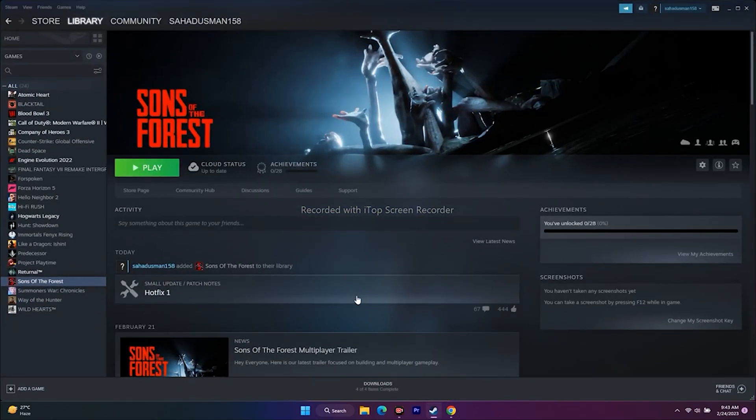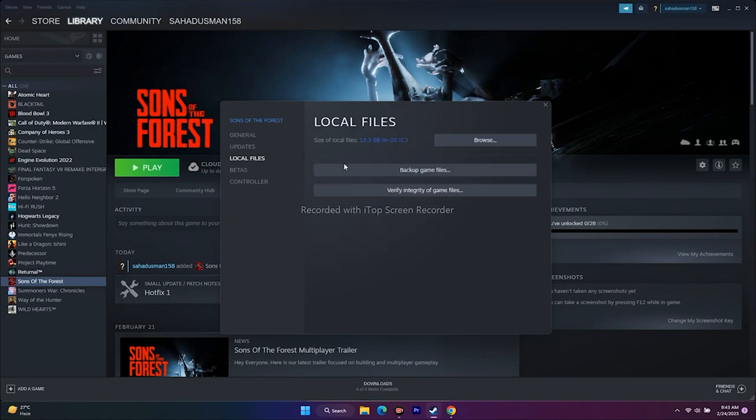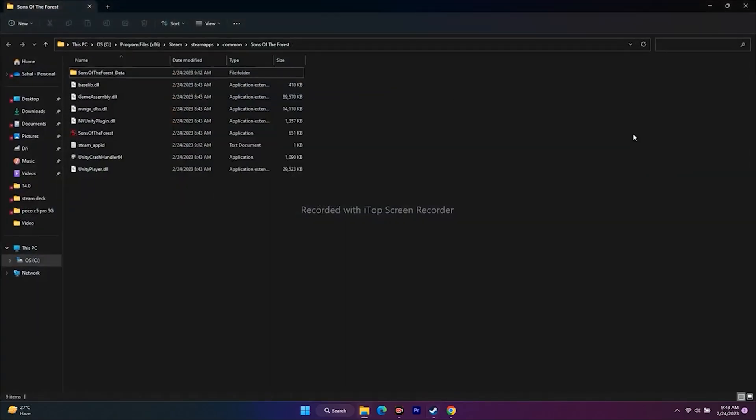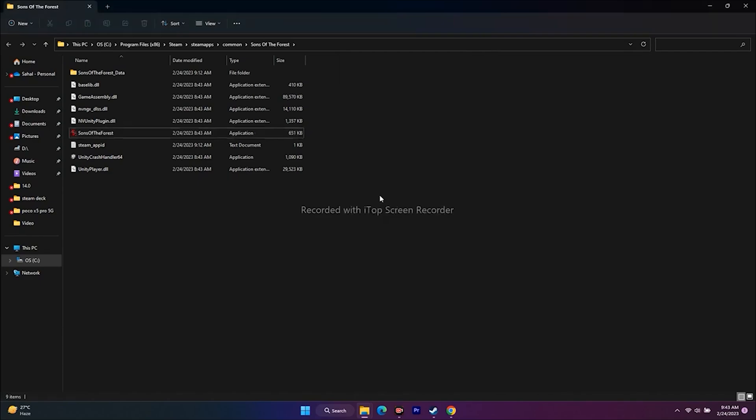The next step is to run the game as an administrator. Right-click the game in Steam, go to Properties, Local Files, click Browse, then right-click the executable and go to Show More Options, then Properties. Under the Compatibility tab, check 'Run this program as an administrator', then click Apply and OK, and try launching the game.